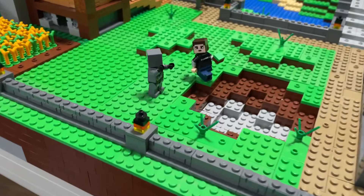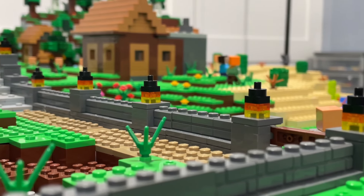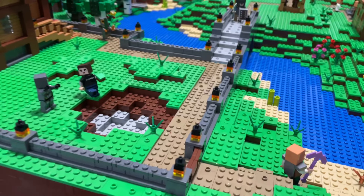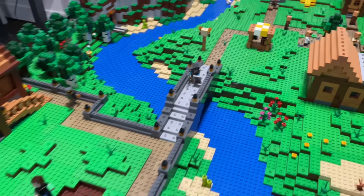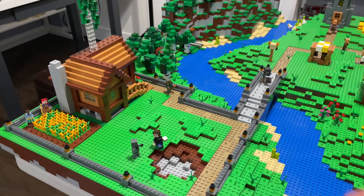I also added some tops onto these little lantern builds — it's actually a custom design. I added this little rounded modified piece on the top there. I think it just looks a little more accurate to what you'd find in game, and it looks a lot nicer. I did that to every single lantern on the build, as well as on the bridge. I think it looks a lot better and a little more accurate. I just find the official design to be a little bit lacking.